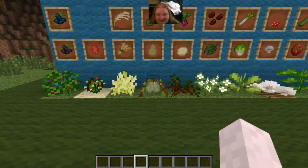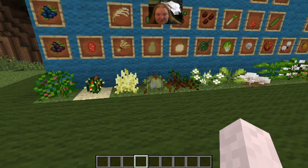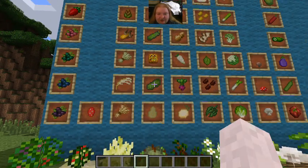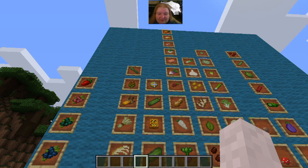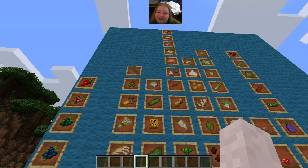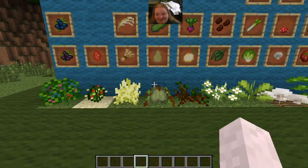This is the Gourd Garden, which drops all manner of gourds and pumpkin-like things. So we have winter squash, cucumber, normal Minecraft pumpkins, zucchini, and cantaloupes. I'm not particularly certain if cantaloupes are an actual gourd of any sort, but they kind of look like one, so they get put in with them.